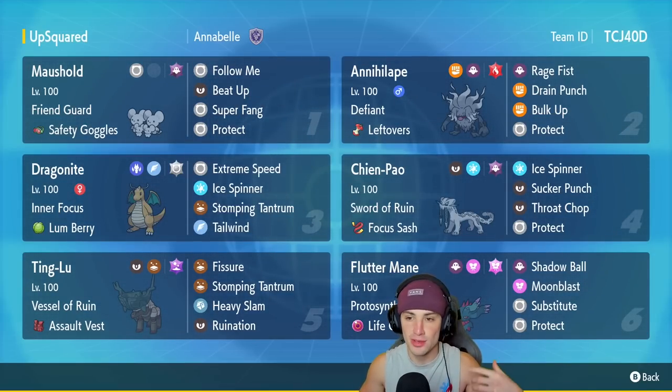You got the Chien-Pao and Dragonite combo, you got Maushold and Annihilape combo, and then you got Ting Lu and Flutter Mane to do work on their own.